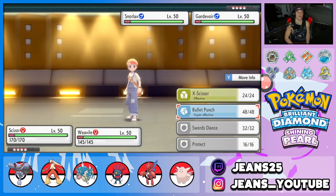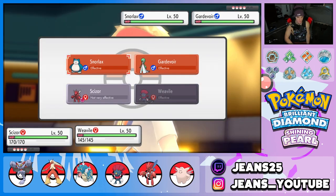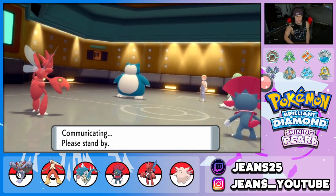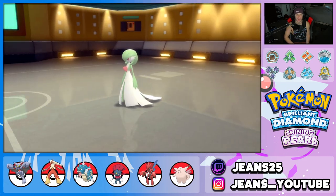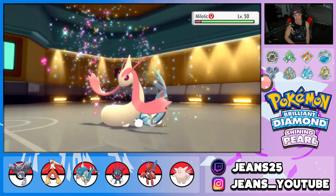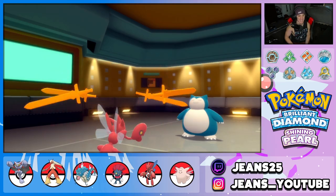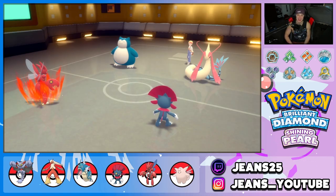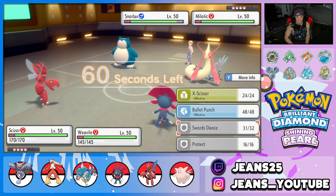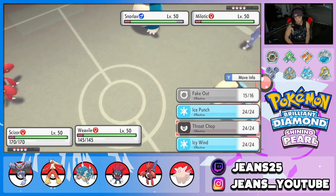Scizor poses such a huge threat that opponent swaps out immediately. I set up Swords Dance — great read! Scizor gets plus-two attack. I could go into X-Scissor on Milotic or double down on it — Milotic has Hypnosis which is scary. I decide to double down on Milotic. We get lucky as Milotic outspeeds unexpectedly but goes down after our follow-up.